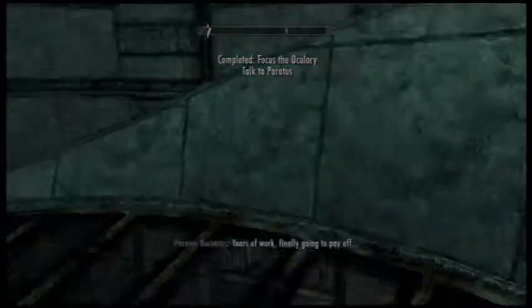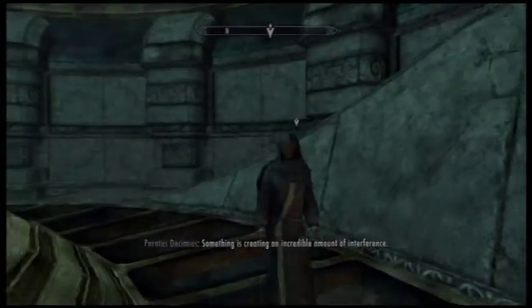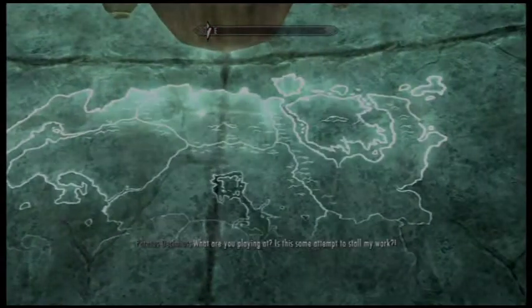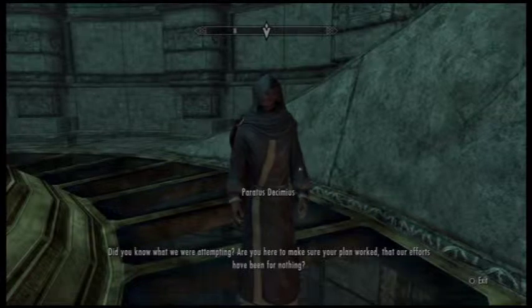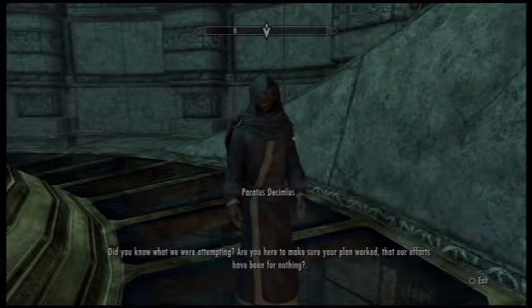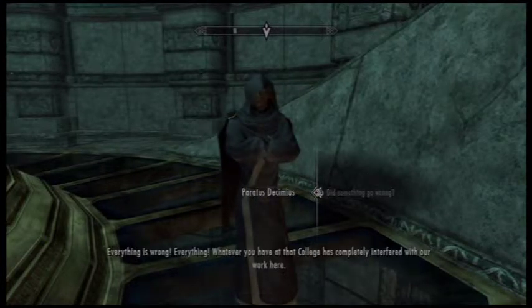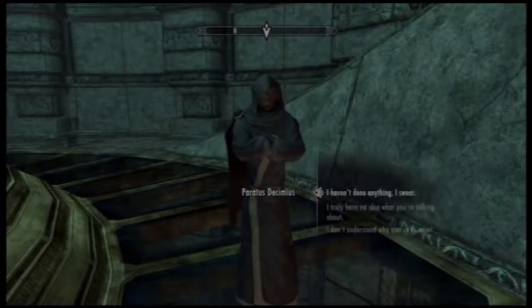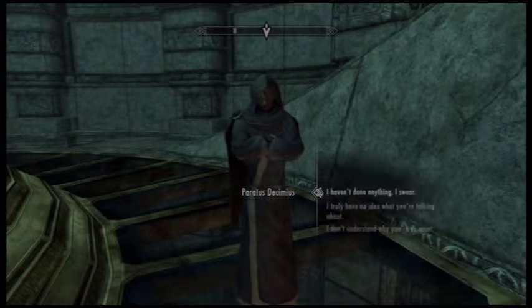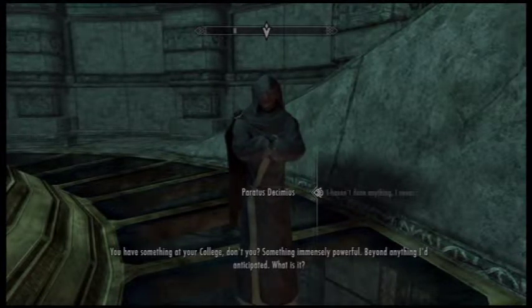Years of work finally going to pay off. These results — they're not at all what they should be. This projection should be lit up like the night sky. Something is creating an incredible amount of interference, something in Winterhold, it looks like. What are you playing at? Is this some attempt to stifle my work? What have you done? Did you know what we were attempting? Are you here to make sure your plan worked, that our efforts have been for nothing? Everything is wrong! Whatever you have at that college has completely interfered with our work here! But it must be something you're doing — there's no other explanation. You have something at your college, don't you? Something immensely powerful, beyond anything I've anticipated.